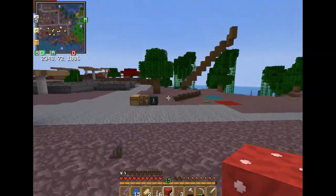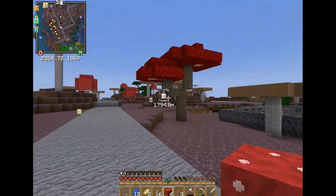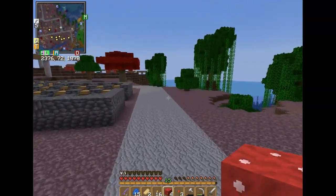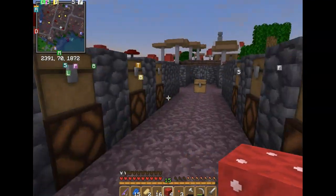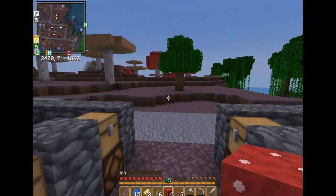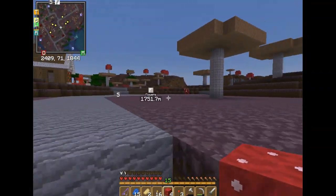Looks like somebody else is going to start a shop over here as well. Oh look — there's our cookie shop! And there's a post office because I kind of asked for that. It's going to be really cool to have a post office — like when it lights up when you have mail. That was my favorite thing on the server before.